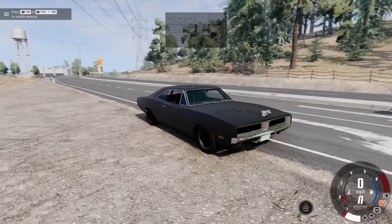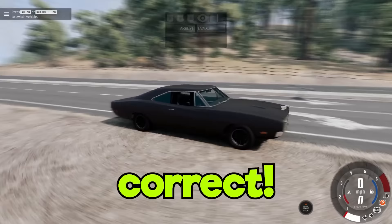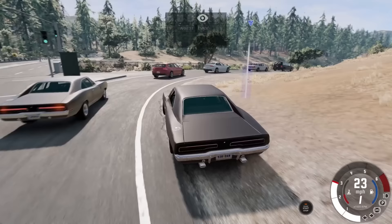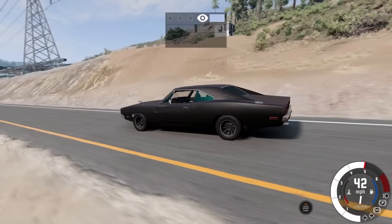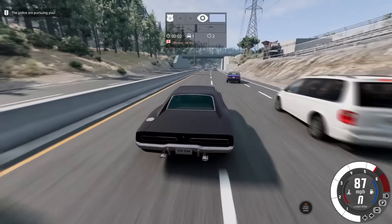They also have the Death Proof version, which I feel like would be good for police chases. So I'm going to spawn this in. It's a movie — actually not that old, only about 15 years ago — it had Kurt Russell in it. He drove around a... I don't actually remember it being a Charger; it's been a long time since I've seen the movie. I knew it was a muscle car. I think that's this car. It looks like it does have at least a half cage in it, so we might have a chance to survive.